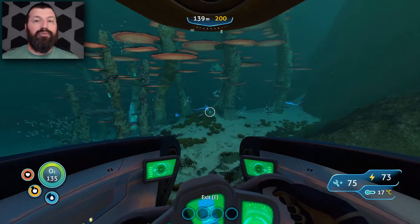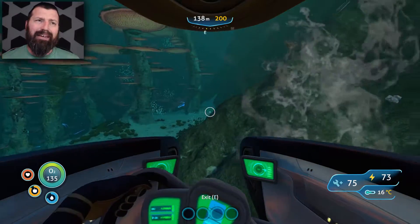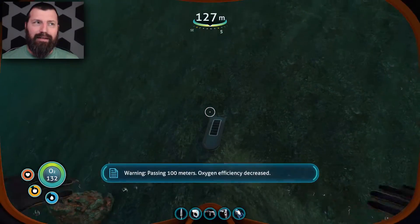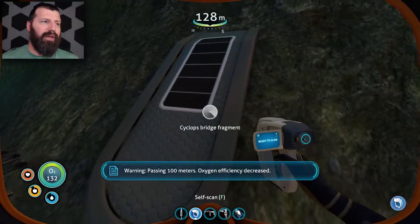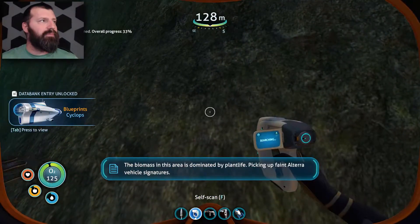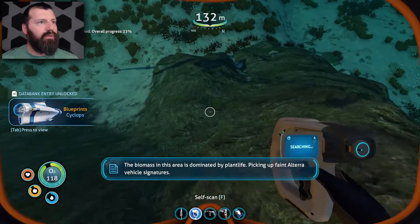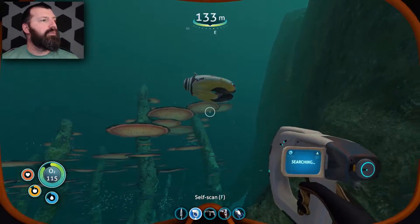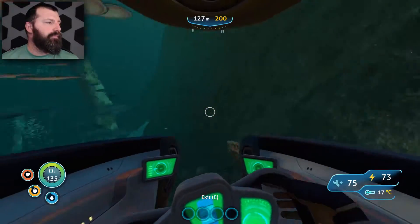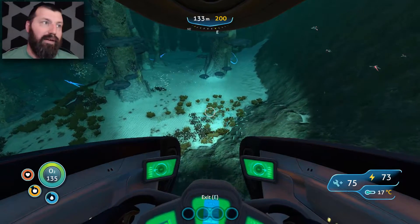We're in the mushroom tree biome now — mushroom trees everywhere. I think this is where you can find Cyclops parts. Cyclops bridge fragment — yes! Let's get back in the Seamoth. Now we might actually be on the hunt for Cyclops parts.